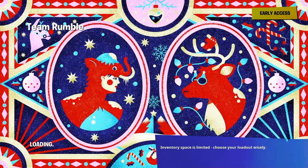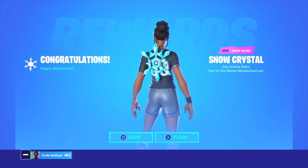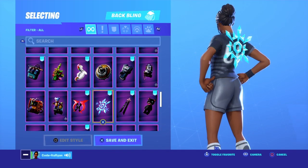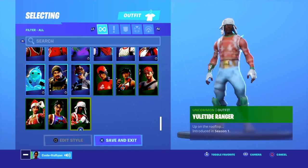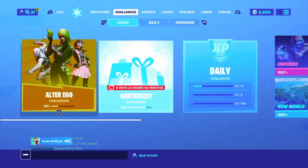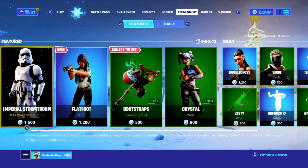Congratulations! Happy Winterfest — the Snow Crystal back bling, part of the Winter Wonderland set. Let's go and check this out in our locker. There's the Snow Crystal back bling — it is a sick back bling. Let me put that on. That is the 12th day challenge completed. If you guys enjoyed, make sure you drop a like, subscribe, use code in the item shop when buying skins, and I'll see you guys in the next one — peace!